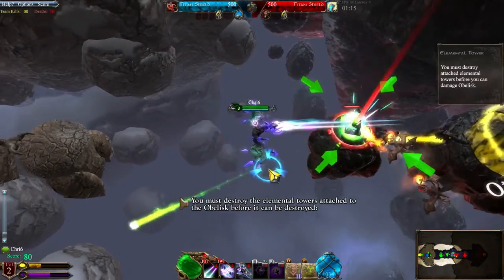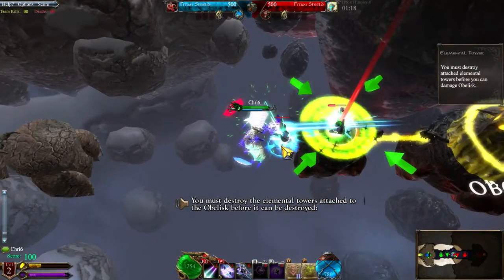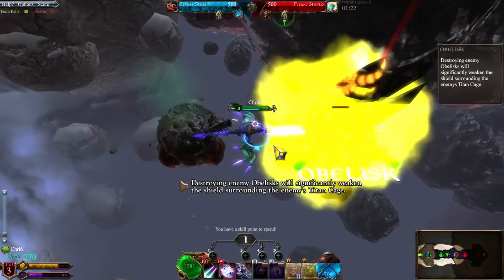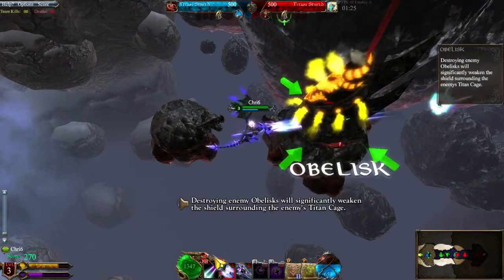You must destroy the Elemental Towers attached to the obelisk before it can be destroyed. Just destroying enemy obelisks will significantly weaken the shield surrounding the enemy's Titan Cage.